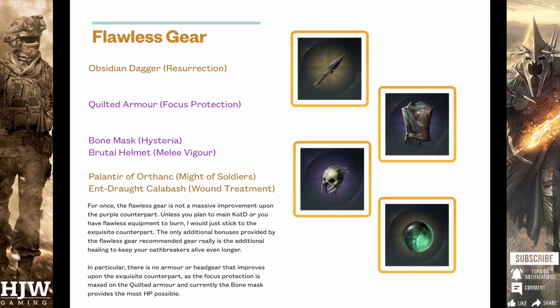Now for Flawless Gear — there isn't actually a full set of Flawless Gear I can recommend, only a weapon and an accessory. For the weapon I'd recommend the Obsidian Dagger with Resurrection, which will grant additional damage to your undead units and additional heals as well, which can be very useful. For accessories I'd recommend either the Palantir of Orthanc with Might of Soldiers for the bonus attack and damage by your melee units, or the Entdraft Calabash with Wound Treatment, which increases the HP of your units by up to 6 and also increases the amount of healing your units can receive from King of the Dead's skills. Chest piece and headpiece wise, the Quilted Armor, Bone Mask and Brutal Helmet can't really be massively improved on, so I'd recommend just carrying on with these.